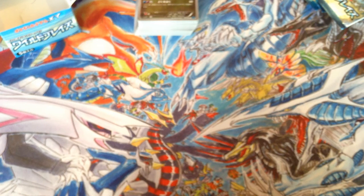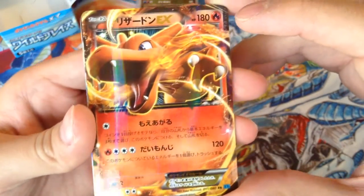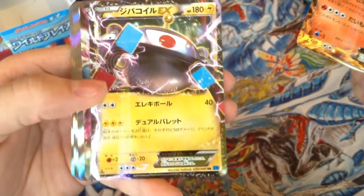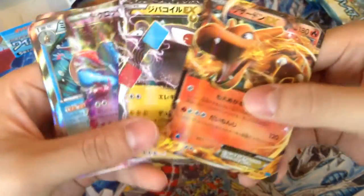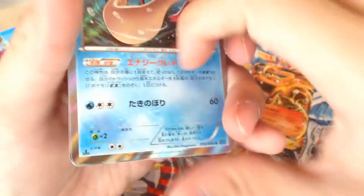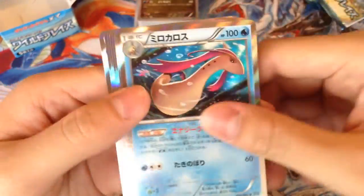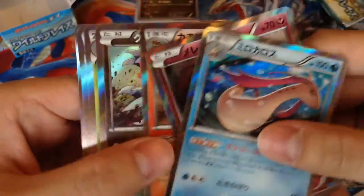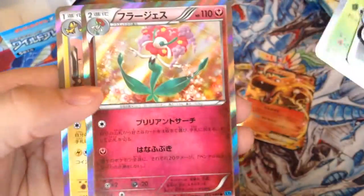Quick recap. For the EX cards: I pulled one Charizard EX, Magnezone EX, and Toxicroak EX — a total of 3 EXs. Not sure if that's the average per box, but not bad. For holos: Milotic, Carbink, Pyroar, Dragalge, Shiftry, Florges, and Heliolisk.